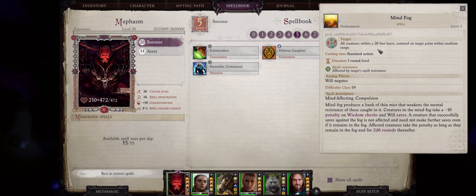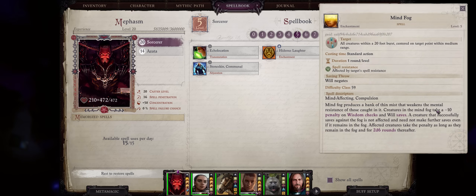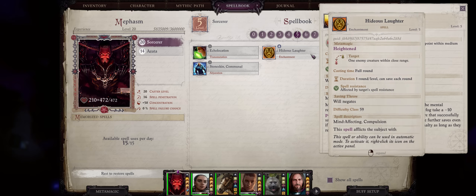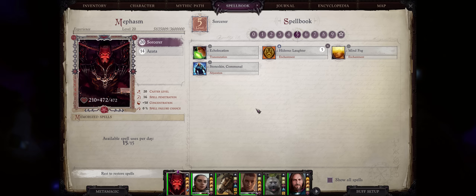Mind Fog is also decent — it's Enchantment and creates a very large area that debuffs the enemy's will saving throw by a massive minus 10 if they fail the save. But that's the thing: they have to fail the save first. I don't see much of a point in using this instead of just casting Hideous Laughter, because they have to fail the save for both effects to work, except Hideous Laughter takes them out of the battle entirely while Mind Fog only gives them a will saving throw penalty. Not many other great level 5 spells, I'm afraid.